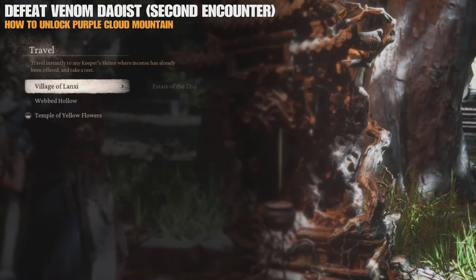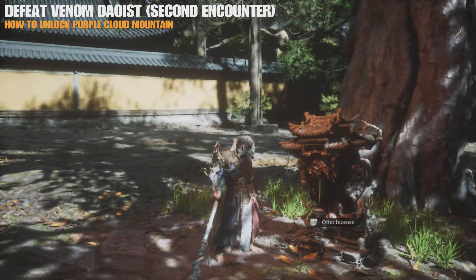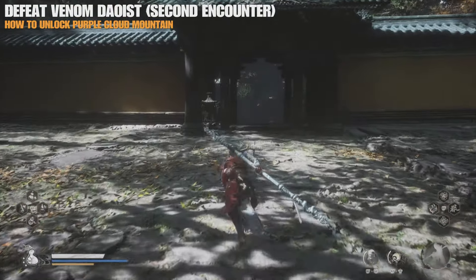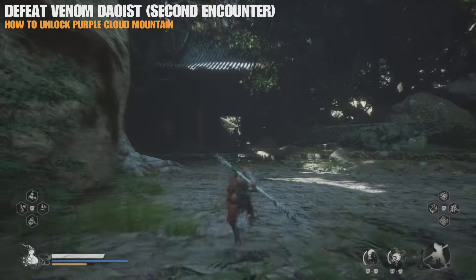All you need to do now is just progress Chapter 4 until you reach a new area, which is going to be called the Temple of Yellow Flowers and the Court of Illumination. So from this shrine, just follow me now to the next point where you're going to have the second encounter with the Venom Deost.